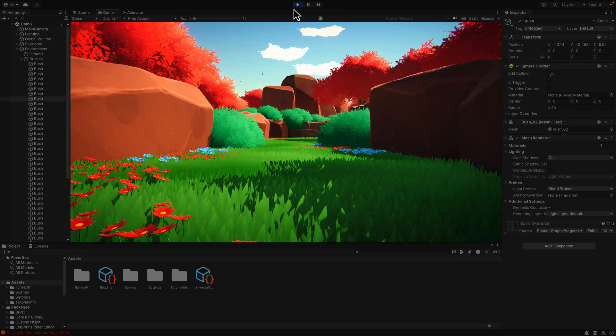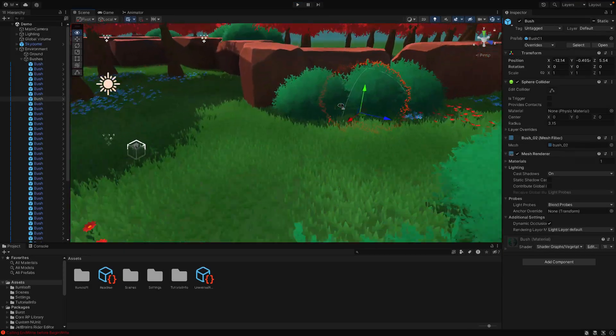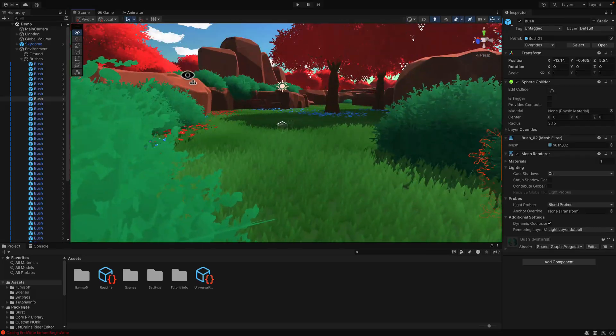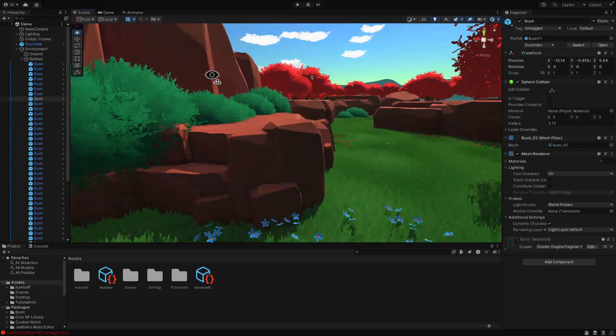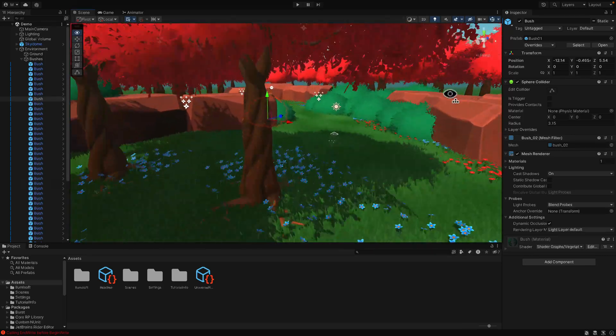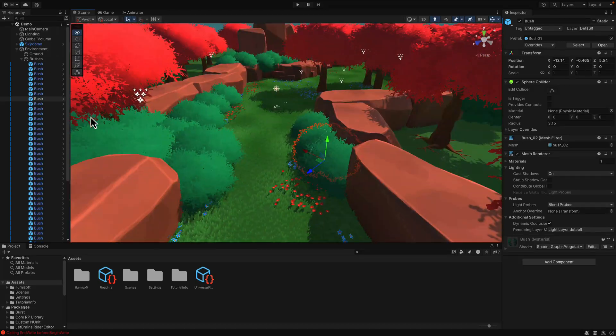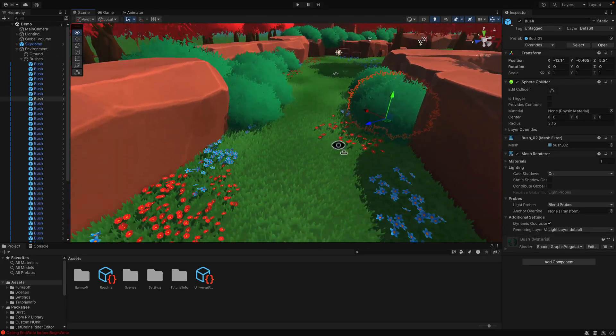I actually covered this using the Shorts format in the past, but there are a couple of problems with that. First off, many of you hate Shorts — so yeah, that's an issue. And other than that, Shorts just don't go out fast enough. There's only about a week where this is relevant, and a lot of times Shorts were coming up a couple of weeks after the sale ended. So I'm going to just do quick videos to showcase these freebie assets.